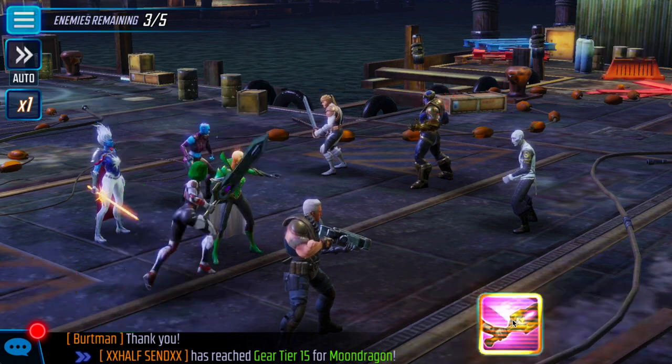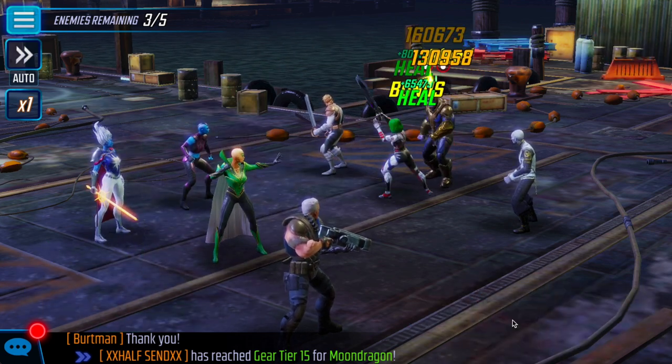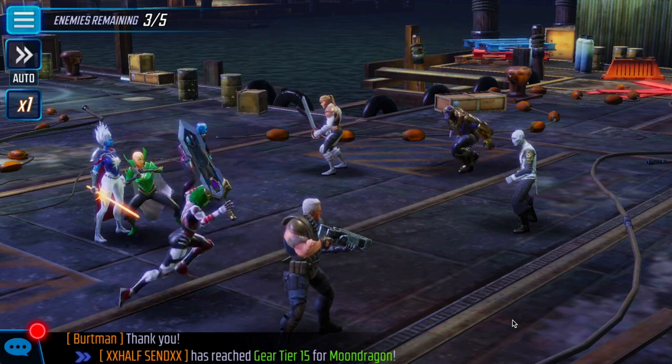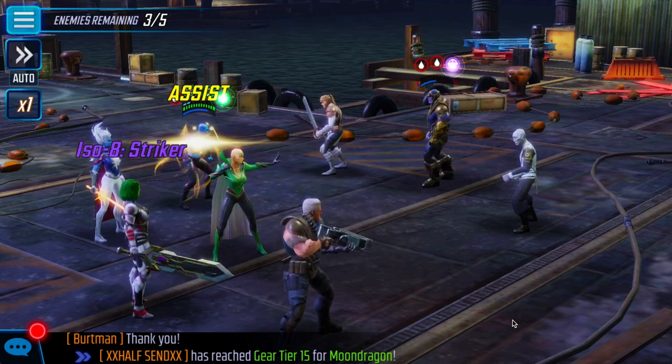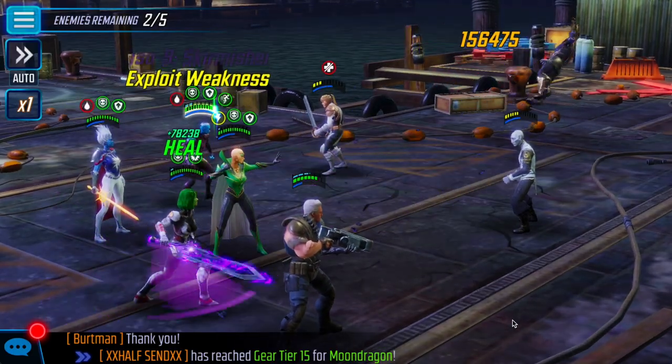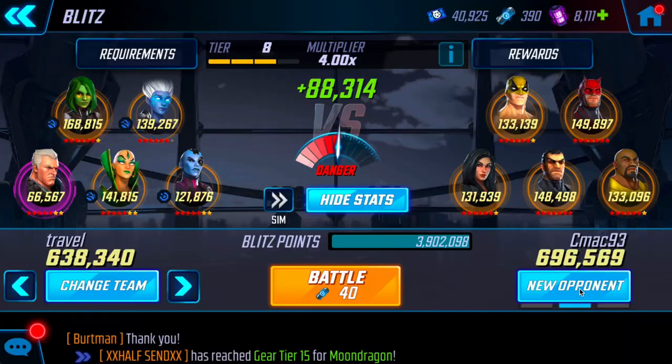This next part is just for fun so you can watch Gamora tear this team up — big heal on herself there. She's going to hit a six red, seven yellow Thanos and completely one-shot him on a Basic. This is why you can't use the Basic — she absolutely one-shots everything.